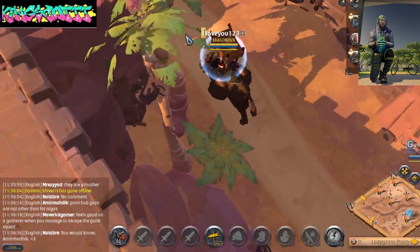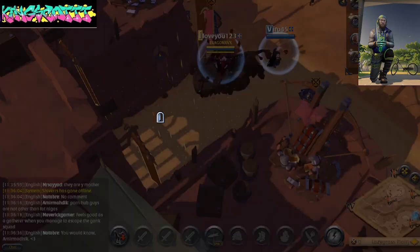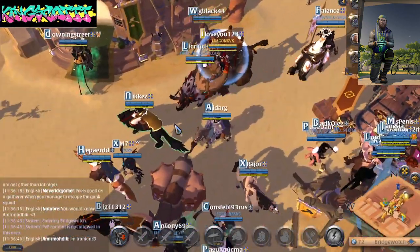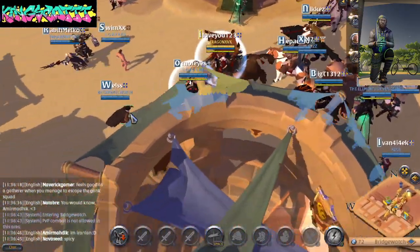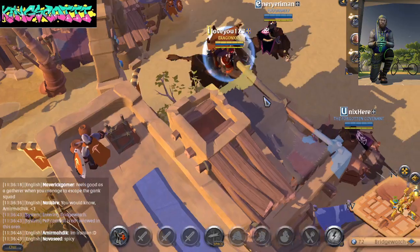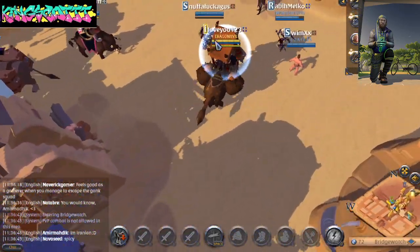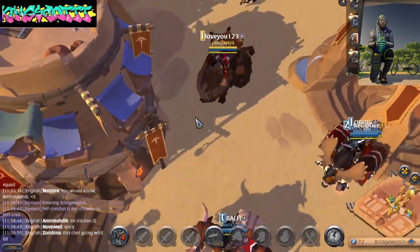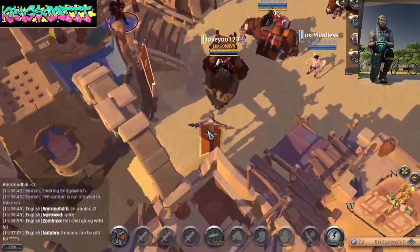First things first, you want to go to Bridgewatch — it's one of the areas in the game that has good skinning and loot. What you need to do is make a cut through here. When you get here you're going to see a big Egyptian kind of area.